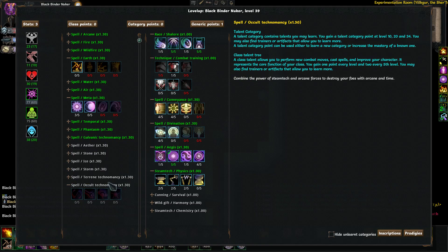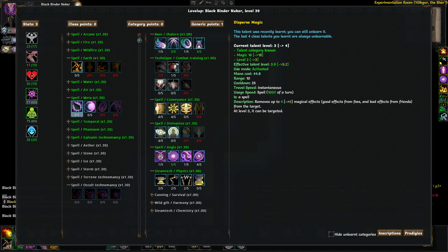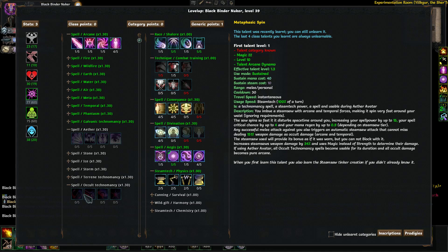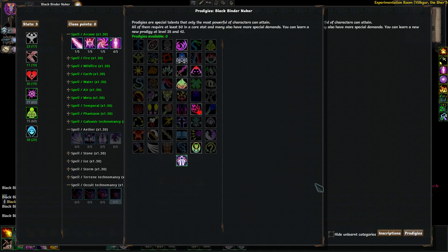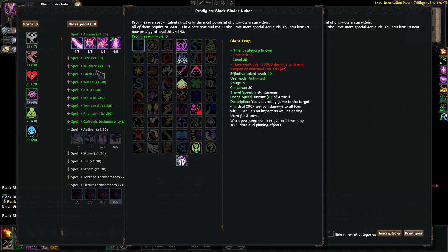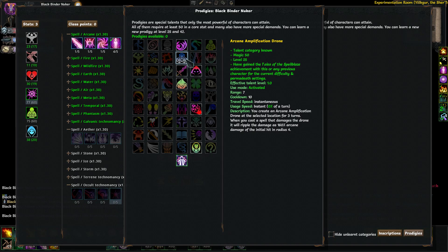Occult technomancy is probably the best one overall. The reason is these are all split damage trees, but occult technomancy is the only one where you can go purely one damage type — arcane. The reason you can do that is because of Either Avatar, which turns all the damage that would normally be split between arcane and temporal into just arcane. All you have to do is beef up arcane damage, and then on top of that, Arcane Amplification Drone also does arcane — meaning you have a ton of arcane damage potential.